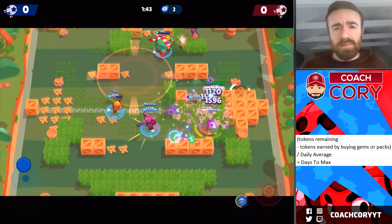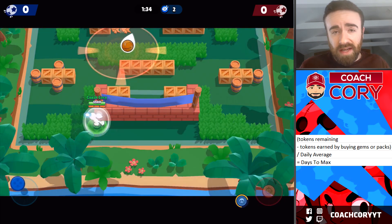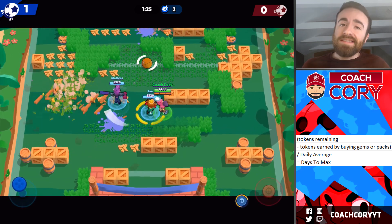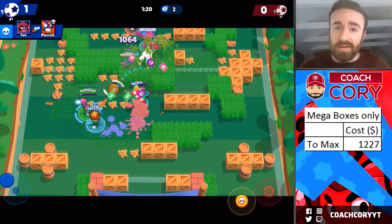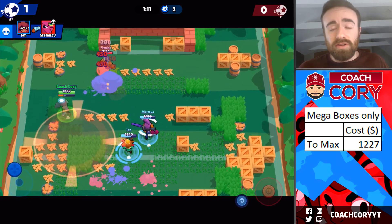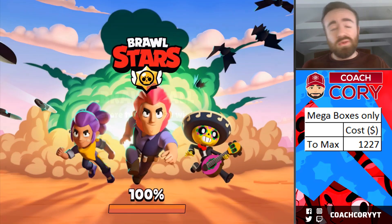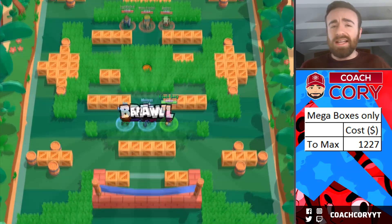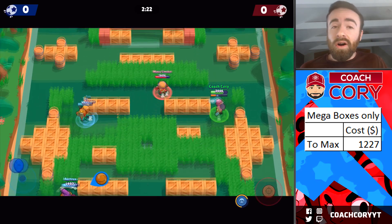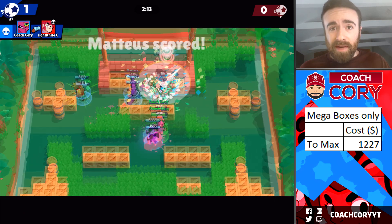You can go for max efficiency, spending the least amount possible while still trying to max your account in a good amount of time, or you can go for the quickest amount possible. If you want to max your account basically instantly by just buying mega boxes — not an efficient way but the quickest way — it's going to take about $12,000. You still have to get your account to 3,000 trophies to unlock all the brawlers and get power points, star powers, and coins to upgrade them to max. Comparing that to other games, especially Supercell games, $12,000 as the quickest possible way to max is actually pretty cheap — a lot of games cost around $10,000 to max day one. This does include using all the gems you get from opening mega boxes to buy more mega boxes.